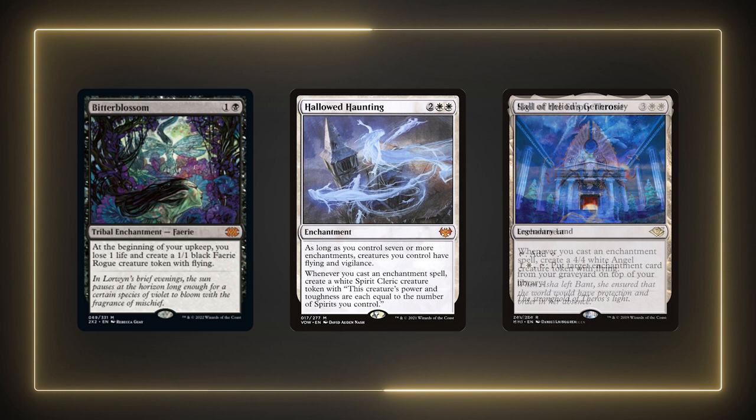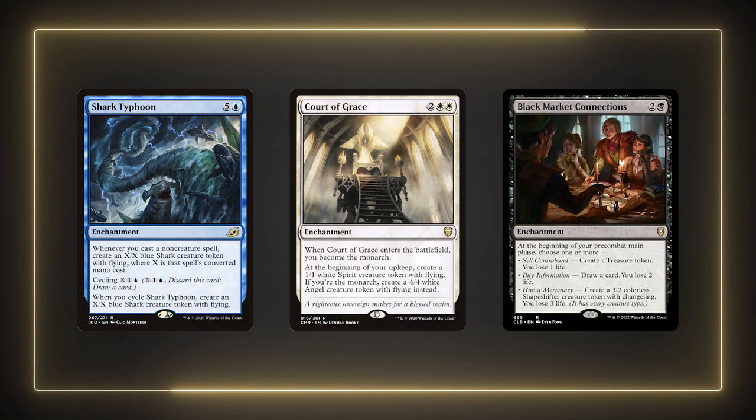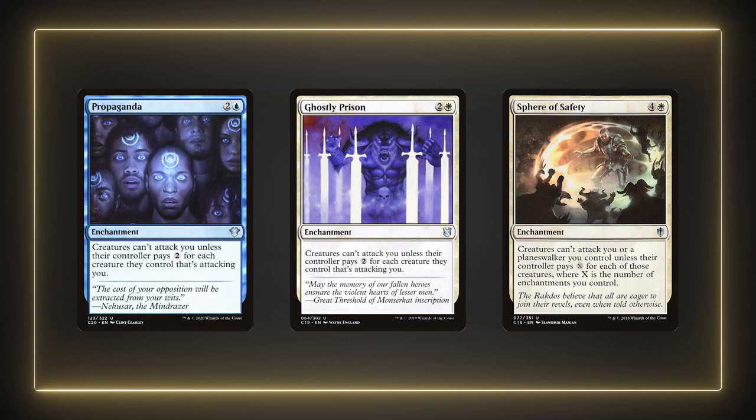Bitterblossom, Hollowed Haunting, and Sigil of the Empty Throne are all enchantments that can generate some creatures for us. Xur will easily help us out-heal the life paid to Bitterblossom. Hollowed Haunting will provide flying and vigilance to add to the keyword soup Xur provides. Along with them is Shark Typhoon and the previously mentioned Court of Grace and Black Market Connections. All of these token-producing enchantments will help populate our board until we get into a position to start turning our enchantments into creatures. To also slow down our opponents is Propaganda, Ghostly Prison, and Sphere of Safety — all are effective at keeping our opponents from hitting us, especially the Sphere. In an enchantress deck, Sphere of Safety is incredibly hard to deal with, and Xur being able to provide it with hexproof at instant speed makes it even more difficult.